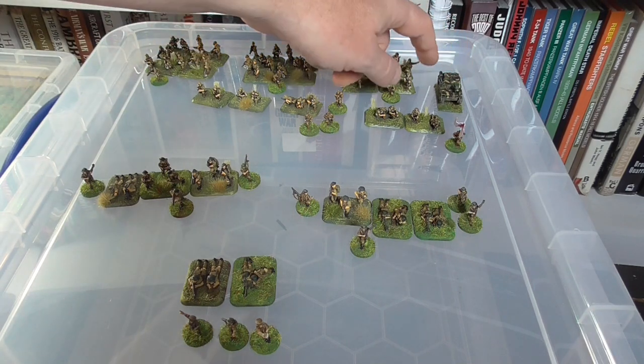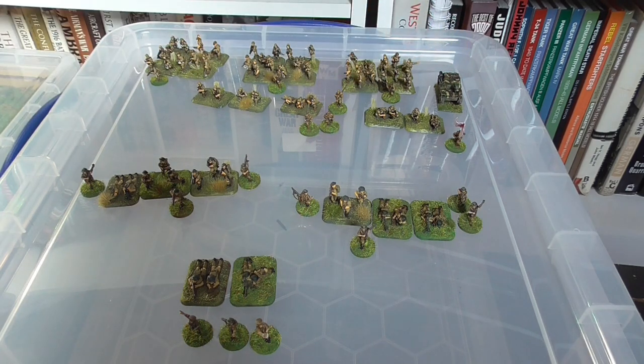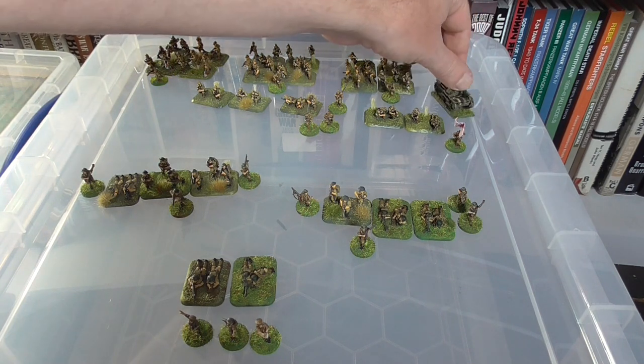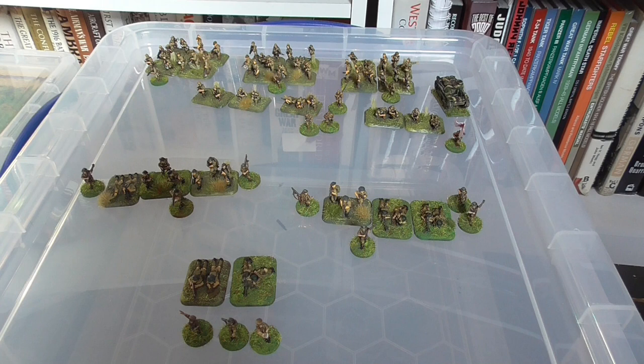As part of their support options the Japanese have paid for a Type 95 Hago tank. They rolled a three for that so they were able to get it. That's going to cause a few problems for the Australians.